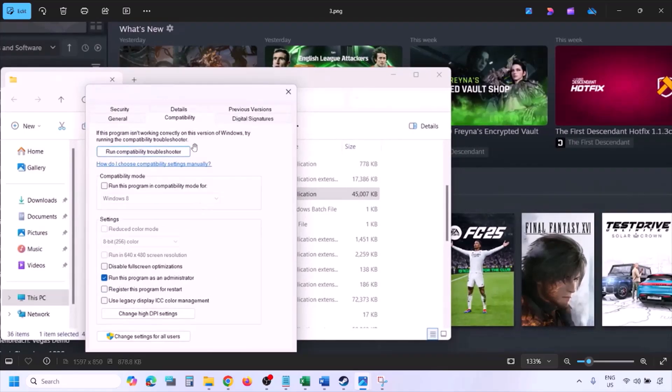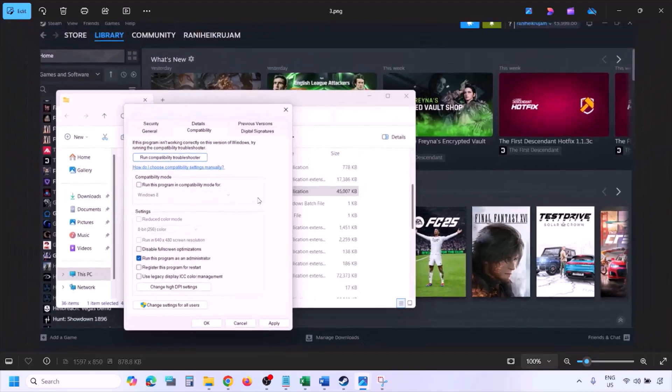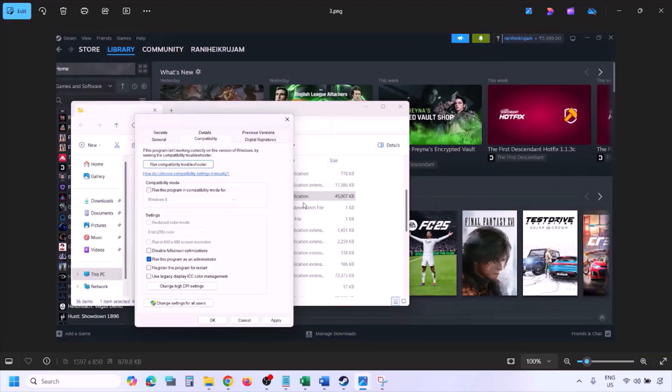Go to the Compatibility tab and put a check on the box which says 'Run this program as an administrator.' Hit Apply and then click OK. Then launch the game from the game installation folder instead of launching it from Steam, and check.